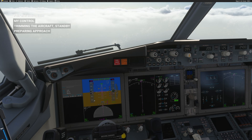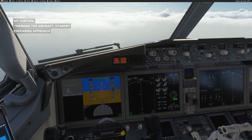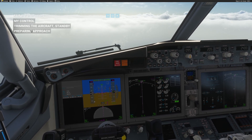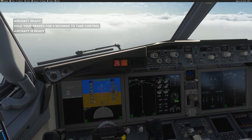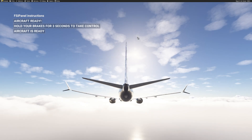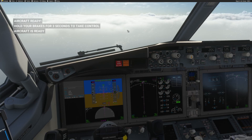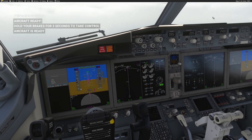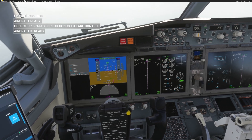Approaching 2,400 feet — the aircraft will level off, and this is when FSI Panel gives you control. On the left side of your screen you will see the message: 'Aircraft ready — hold your brake for three seconds to take control.' The aircraft is now in a position freeze, perfectly stable. You can work on your cockpit — adjust speed, lower the flaps, lower the gear — whatever you need. The ILS is already selected.